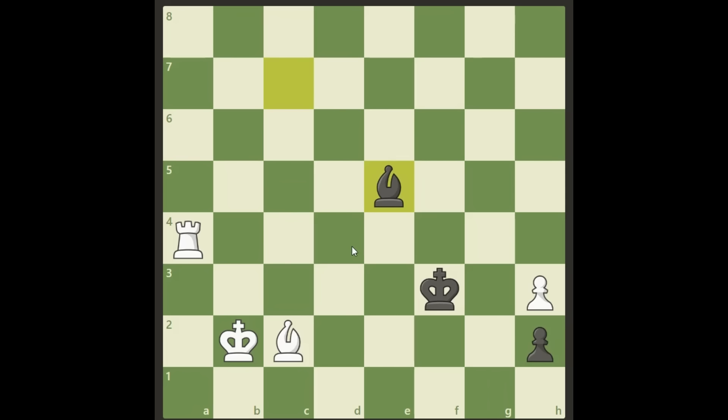Alright, here we go. There is only one place we can go to that wins this — we have to put our king on a2. We cannot put it on b3, we cannot go to the first rank, and we cannot put it on a3 either. That will become apparent soon.